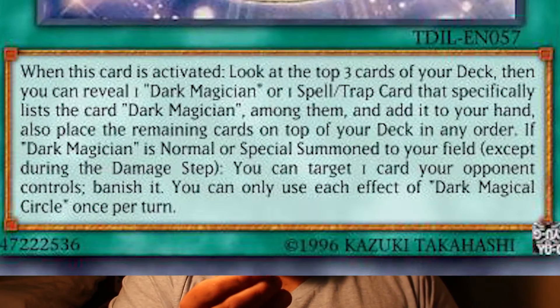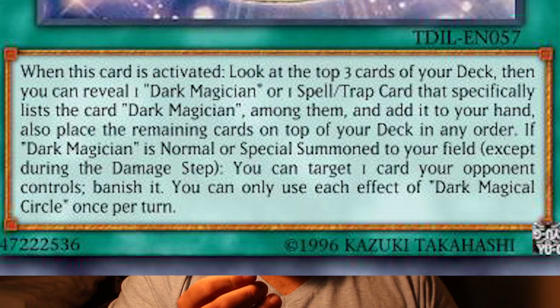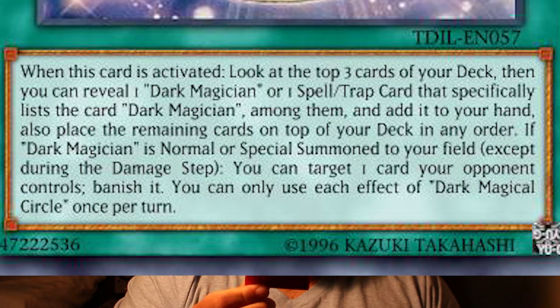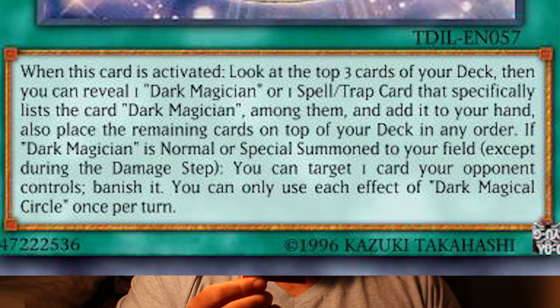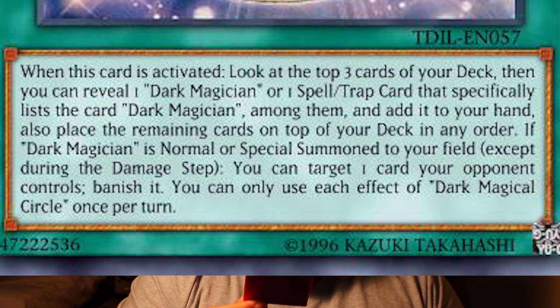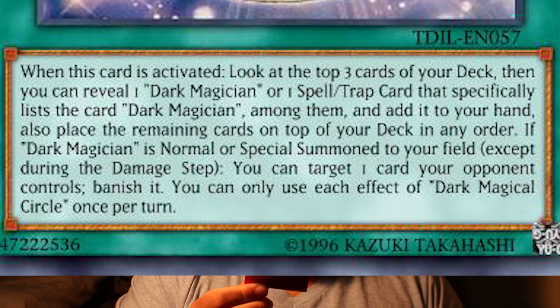Let's start with Circle. When this card is activated, look at the top three cards of your deck. Then you can reveal one Dark Magician or one Spell or Trap card that specifically lists the card Dark Magician among them and add it to your hand. Place the remaining cards on top of your deck in any order.